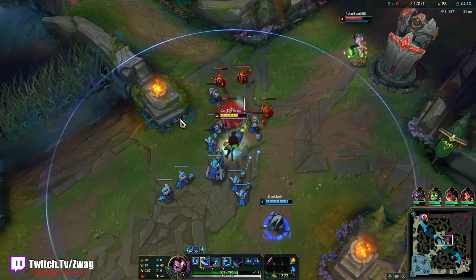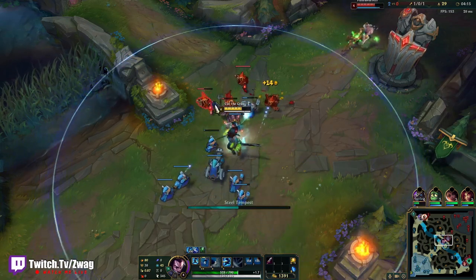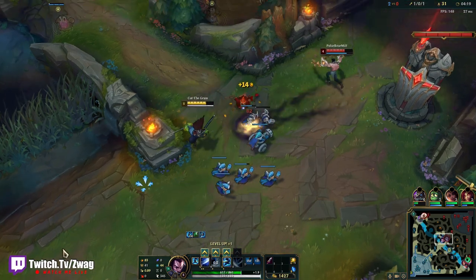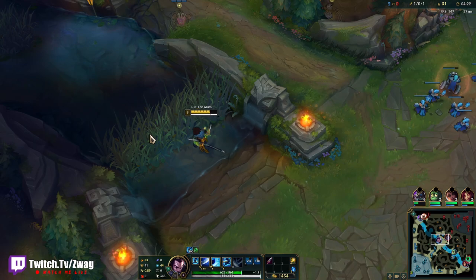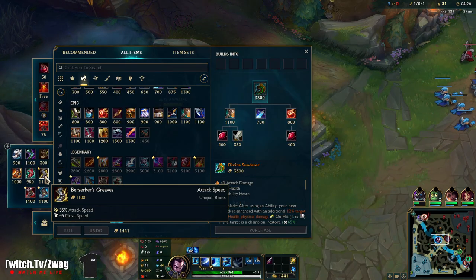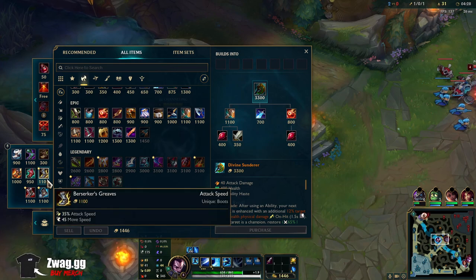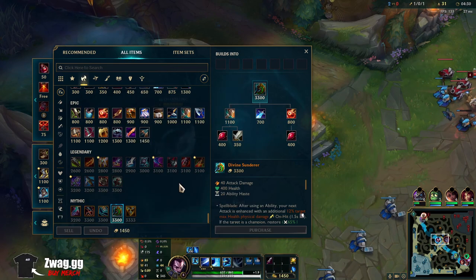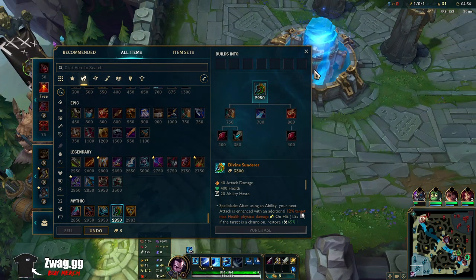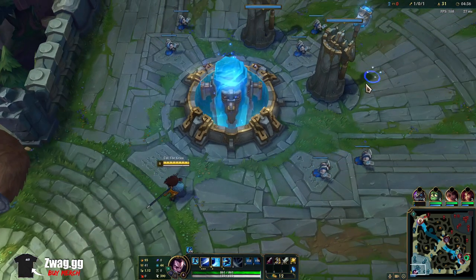The shield bash works on Yasuo — we'll always have a shield when we get hit. We are going to get out of here. I could already grab a Sheen, but I can also get the boots that I wanted. I think I'm just going to grab these boots, then grab a Sheen next.